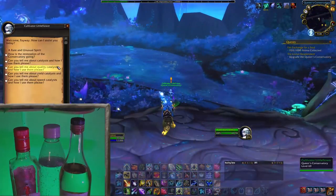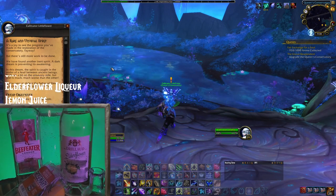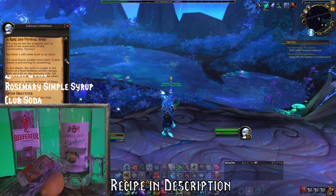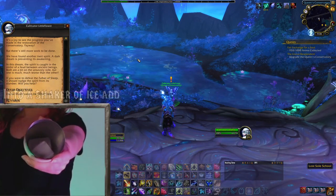At tier 4, you get a new quest for another legendary spirit, this time by completing De Other Side. Just like before, get the spirit, incubate it, and you will now have Lea the Curious hanging out in your conservatory.